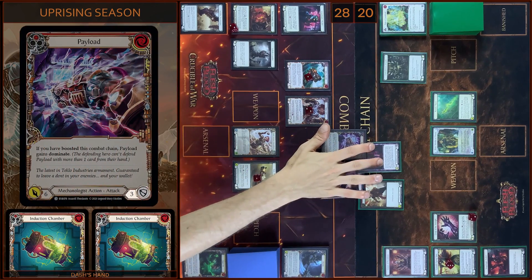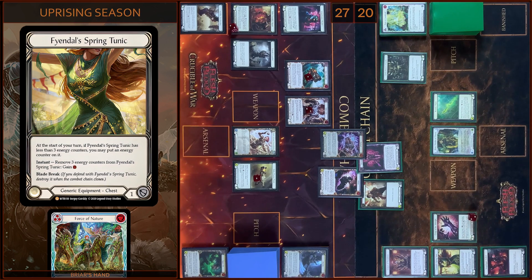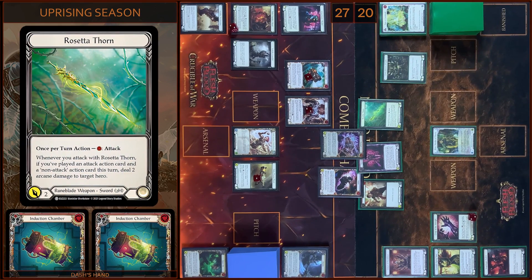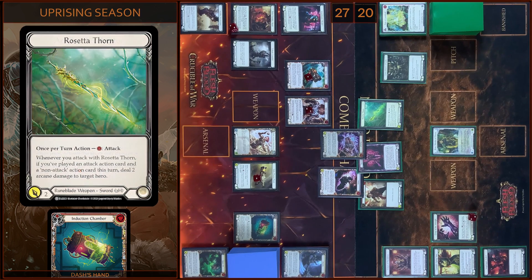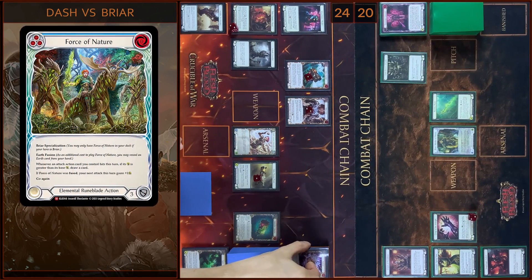I'm gonna block three. No reactions — I take one. Then I'm gonna use my Tunic. I gain one resource. And I attack with Rosetta. At first two Arcane damage — I pay one to prevent one Arcane, you take one. And two Physic from Rosetta — no block, no reactions, take two. That's all. In the end I'm gonna arsenal this card and pass on to you.